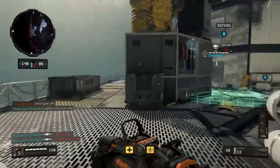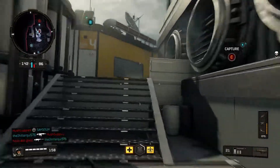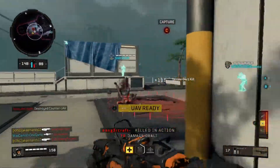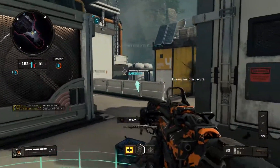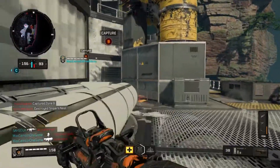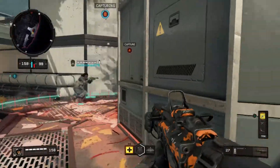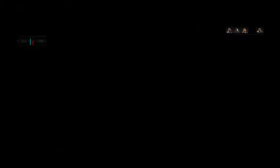The perks we're using are Scavenger, Lightweight, and Ghost. Streaks are a little harder to get in this game, and the only streak people seem to be getting right now is the UAV, which gets spammed constantly — everyone's still new and learning. You're going to want to stay off that radar as much as possible. Ghost doesn't apply if you're not moving — if you look at the mini-map, you'll see the yellow circle grays out when Ghost kicks in and you're off the radar, but once you stop moving it goes back to full opacity and you're spotted if a UAV is active.